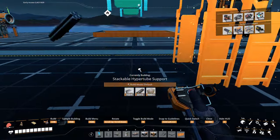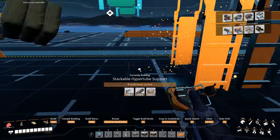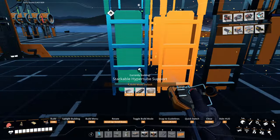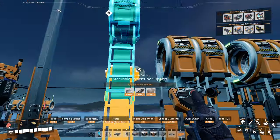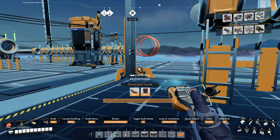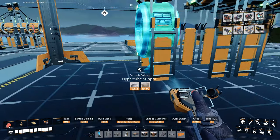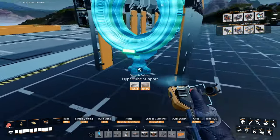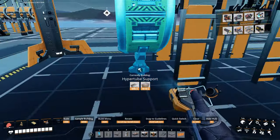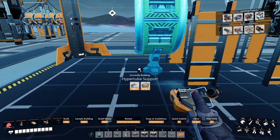Now that we've got ten entrances stacked together, we're going to add our support. Switch over to the support for this last one, put it in the middle — easy to see right here on the designer. Stick it in the middle and then move it over three spots — count one, two, three.